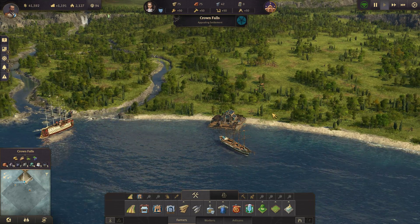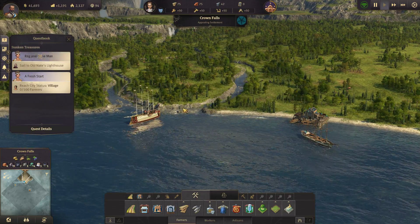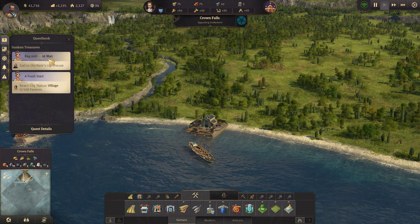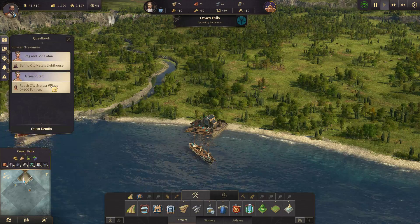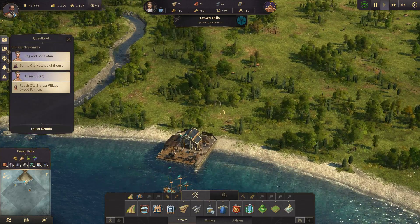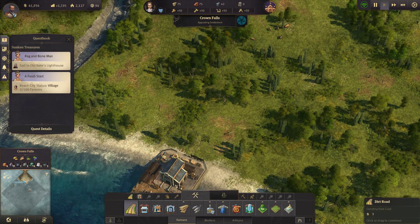Hey guys and welcome back into Anno 1800. We are ready to start our first quest here in this new area. We need to sail to Old Nate's Lighthouse which is down there and we need to establish a village with a hundred farmers. So let's get started with that.